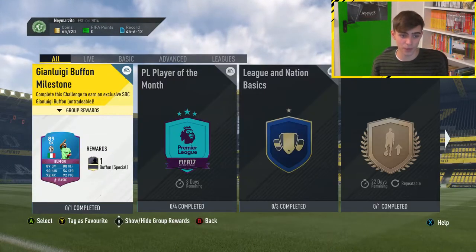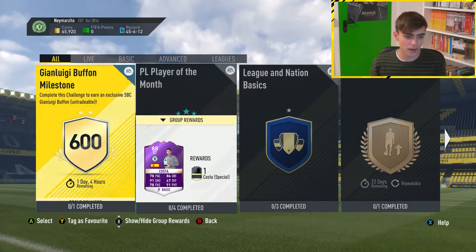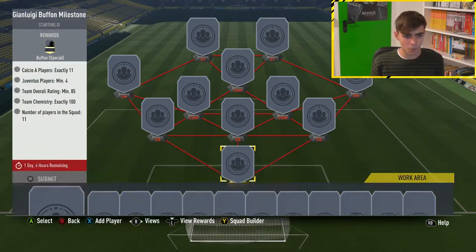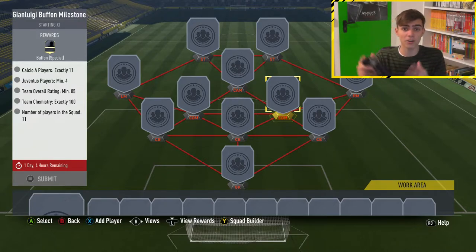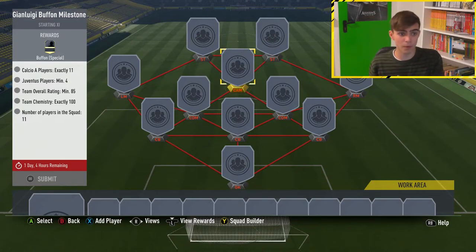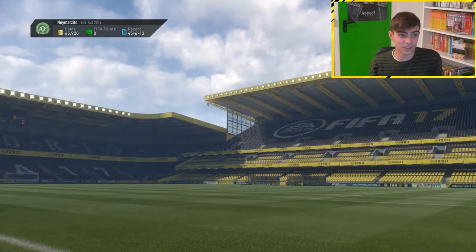So for example, let's go and see what's in this week's squad building challenges. We've got a Diego Costa and a Buffon. So we'll go on Buffon as an example. What we're gonna need, as you can see, the requirements — we've got requirements for every squad building challenge, but obviously the requirements for these are certain players. In some you get a lot of freedom, but some of them, like this one, it has to be Serie A, four players from Juventus, and most of all an overall rating of 85.